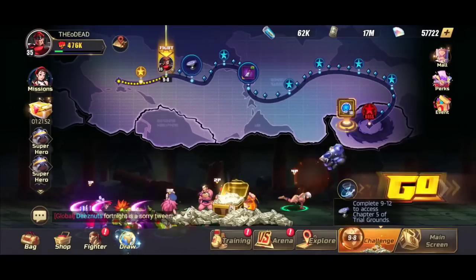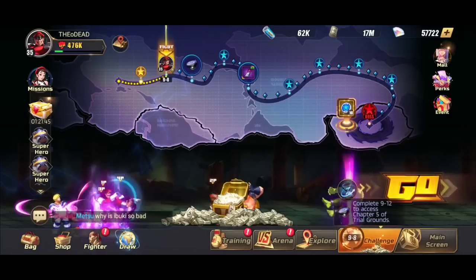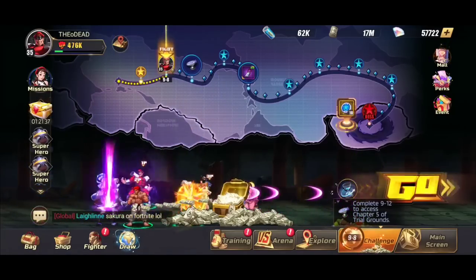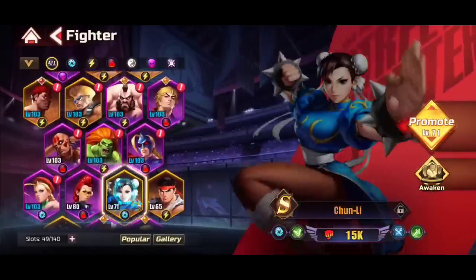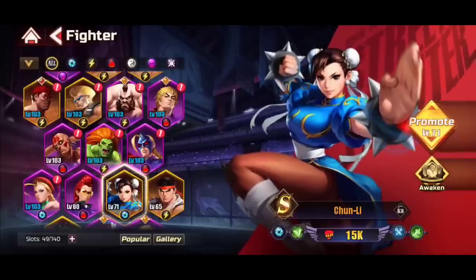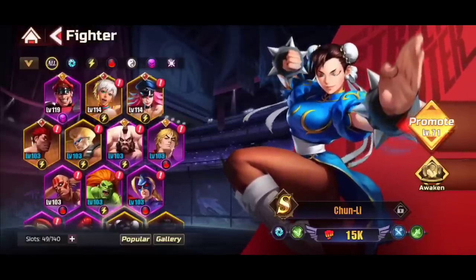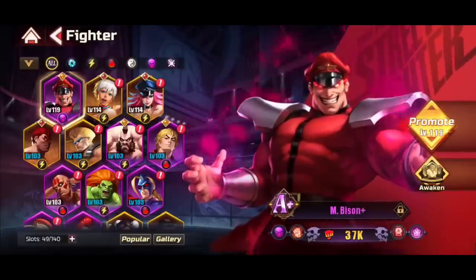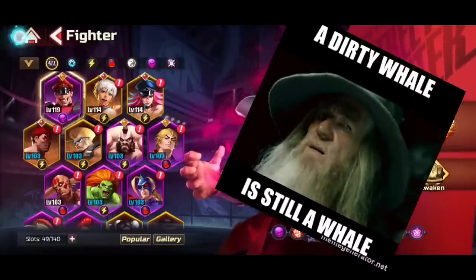Building your account is very important because when you start playing story mode, your first wall as a free-to-play player is going to be around chapter 4-28. If you want to spend a couple bucks, my biggest recommendation for a minnow or dolphin would be the Chun-Li package — it's cheap, you get Chun-Li, and she will carry you through a lot of early game content. If you're a whale, M. Bison is the way to go because this character hacks the game — but that's what I'd recommend depending on your spending level.